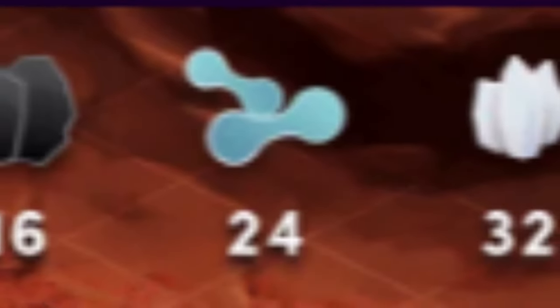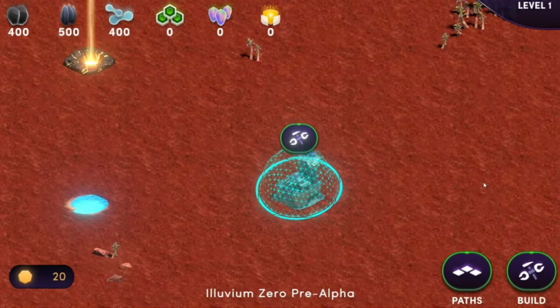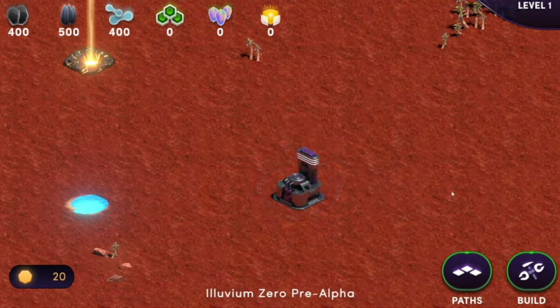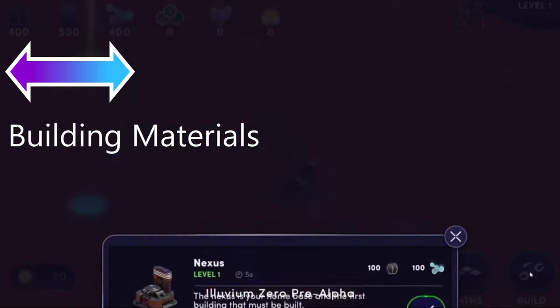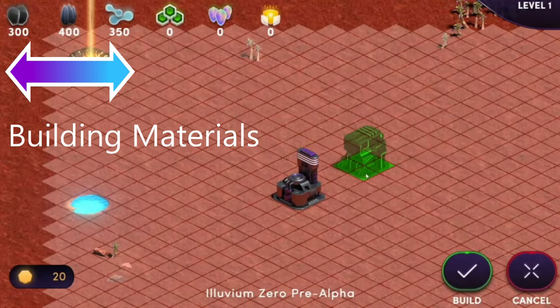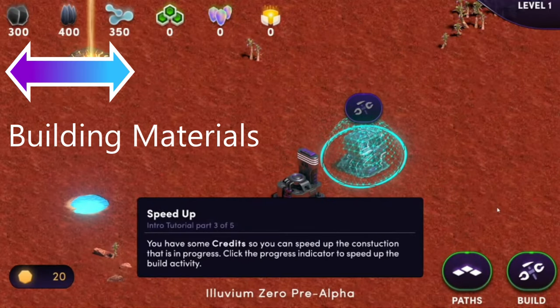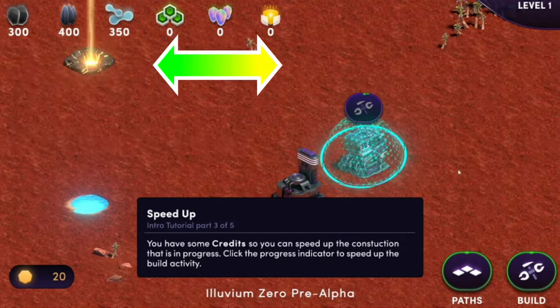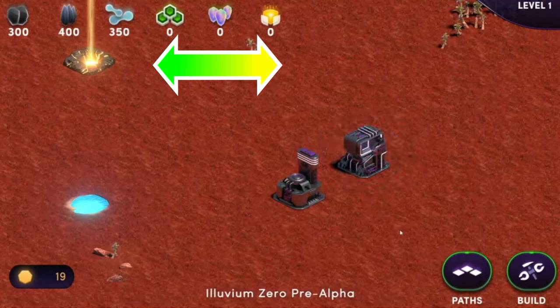These resources — known as Hydrogen, Carbon, Silicon, Hyperion, Solon, and Krypton — allow players to upgrade and expand their base by constructing new buildings. Three of these resources, Hydrogen, Carbon, and Silicon, are used mainly for construction and upgrades within your Illuvium Zero game, while Solon, Hyperion, and Krypton are all fuel types that have additional benefits tying in to the main game of Illuvium.